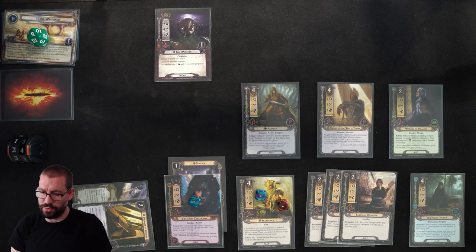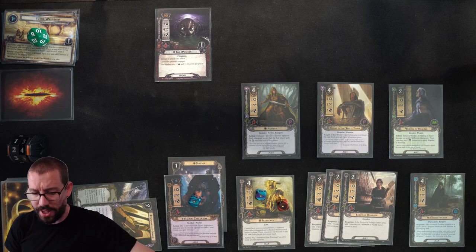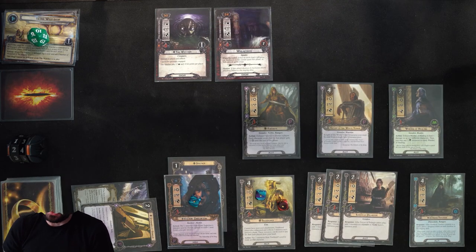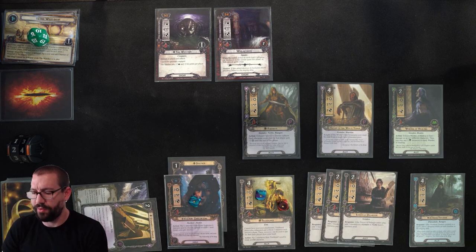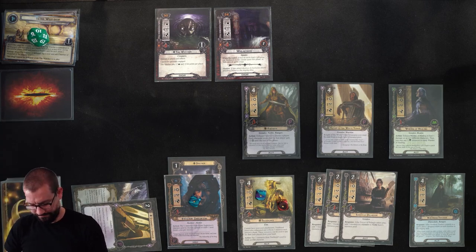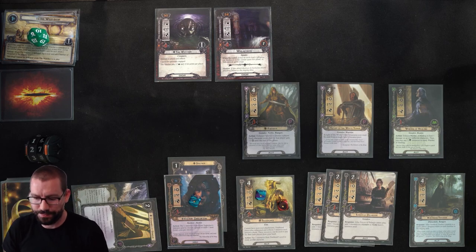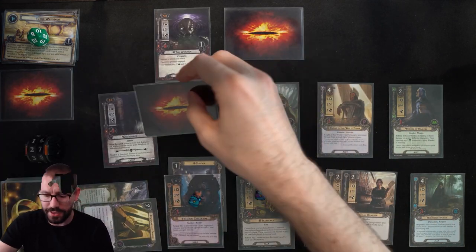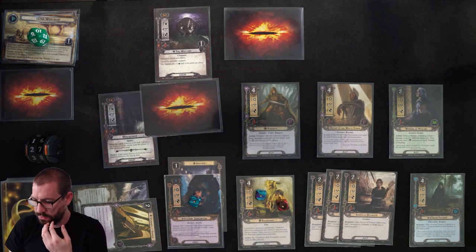We are going to quest. At 24 threat, I'm just going to send Gildor and know that I will fail this quest — it shouldn't be too bad. I sent 3 up against 6, and for this when-revealed effect I'm going to choose to place no more than 4 progress, because I know I'm not placing any progress anyway. That means my threat will go up by 3 to 27. I am forced to engage this Web Spinner, and I'm basically dealing with both of these enemies.